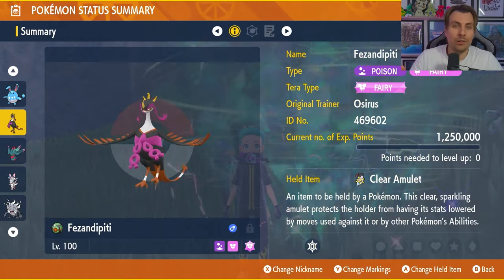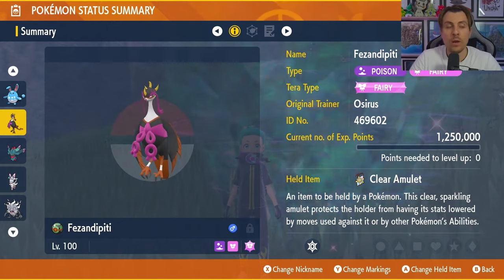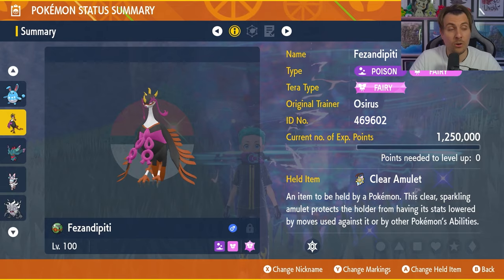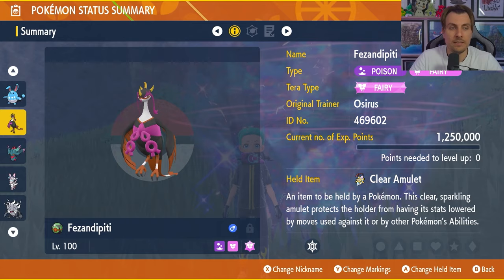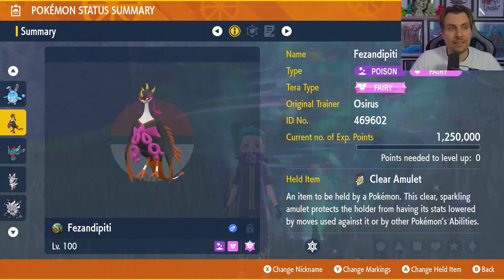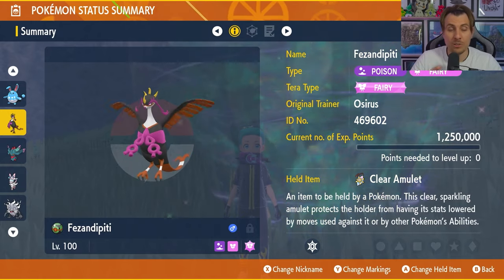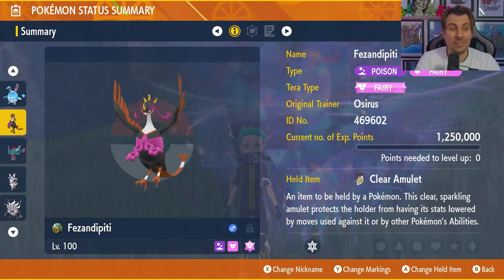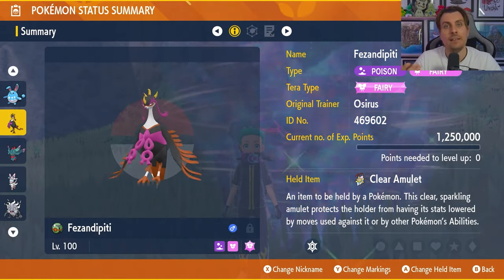Next up is Fezandipiti. A lot of you probably won't have access to Fezandipiti unless you have the DLC — The Teal Mask is where you'll be able to pick it up — so you might want to look at some of the other options we have. But if you've got Fezandipiti, it's a very good option going into this raid. Fairy Tera typing again, level 100 hyper trained, and the held item is the Clear Amulet. If we do see Sceptile using moves like Screech, the Clear Amulet is the best choice going forward as it prevents any stat drops on our side of the field, which is going to be so useful in preventing expedited damage from Sceptile. If we don't see something like Screech, you could probably change to a Shell Bell for a better line of recovery.